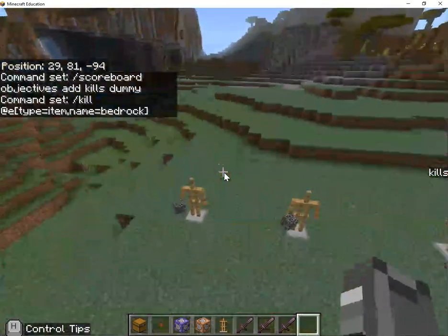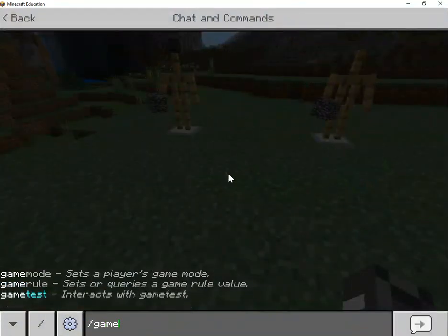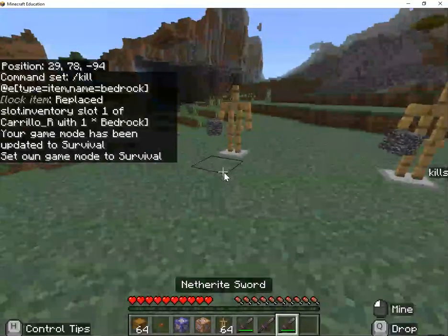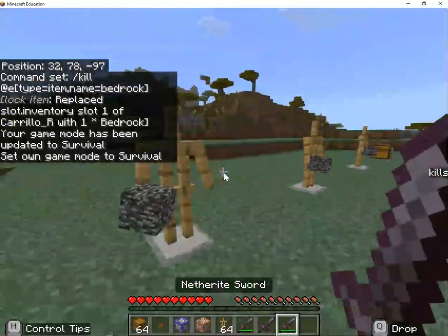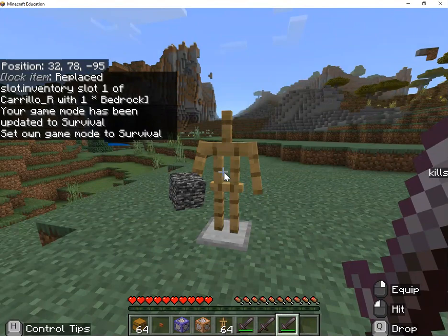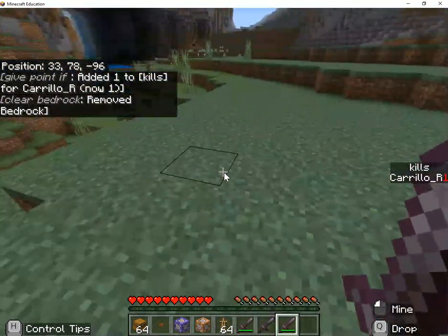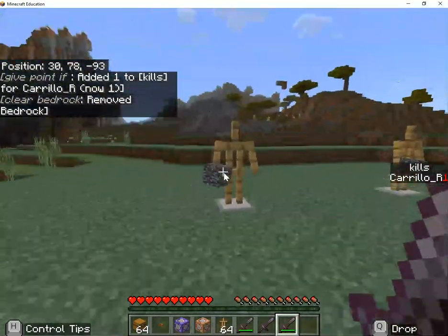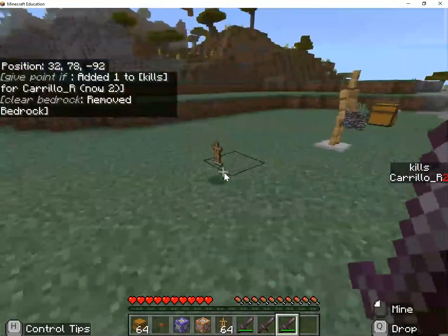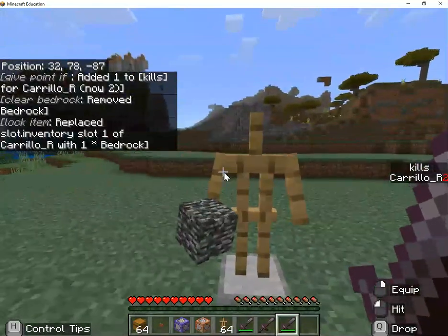To test this out, put myself back into survival. This works in adventure mode, but since I'm by myself and I can't break things in adventure mode, I want to test it on the armor stands — because when I break an armor stand, I drop the item, just like when you kill an enemy and they drop items. That's the same way this works: the armor stand drops the bedrock and gives me a point.